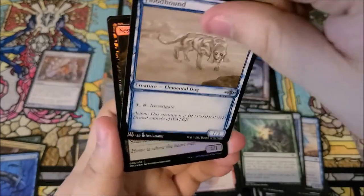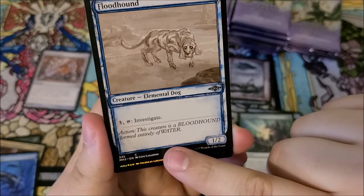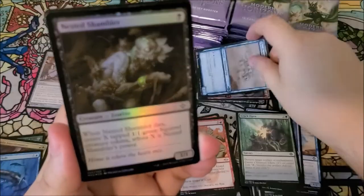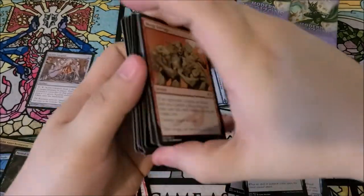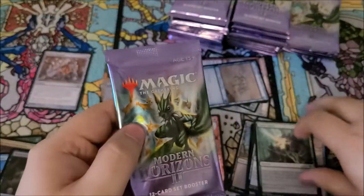"This creature is a bloodhound formed entirely of water." We got nested shamblers as our foil, and that's all. This pile is already starting to get crazy. Next pack didn't help at all, did it.